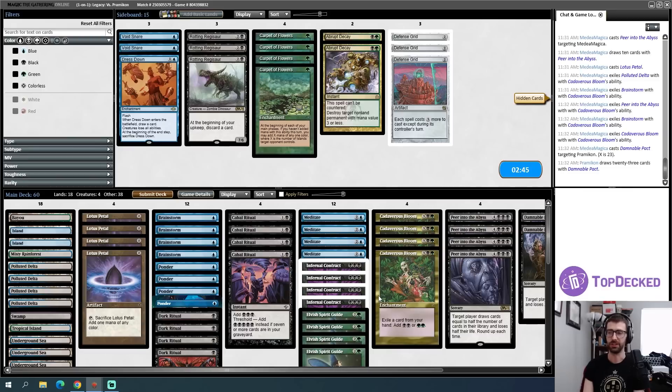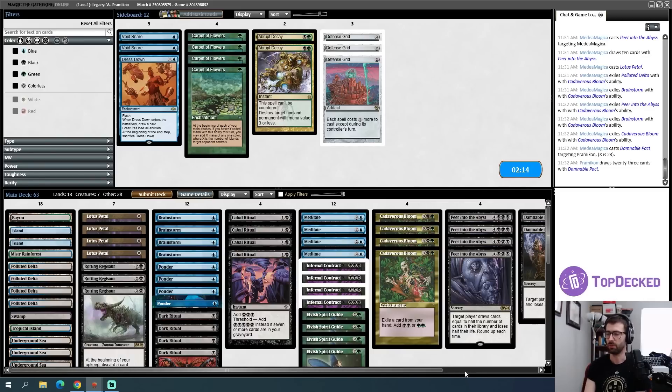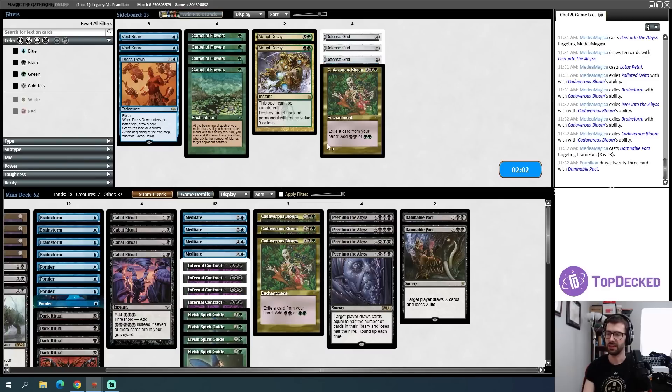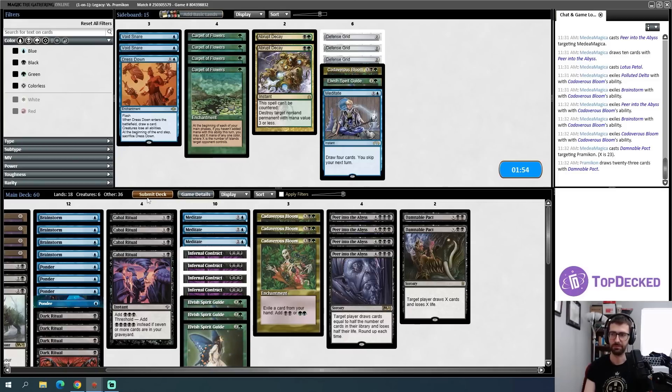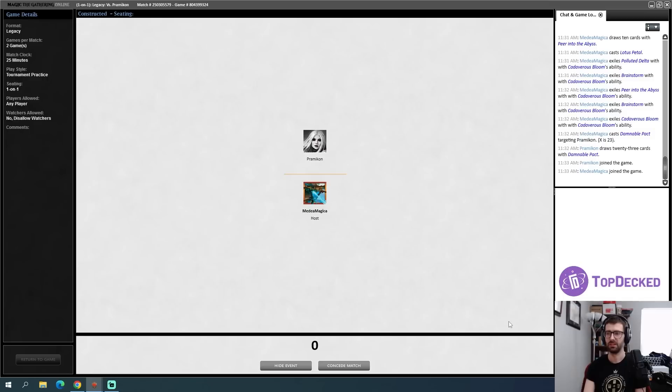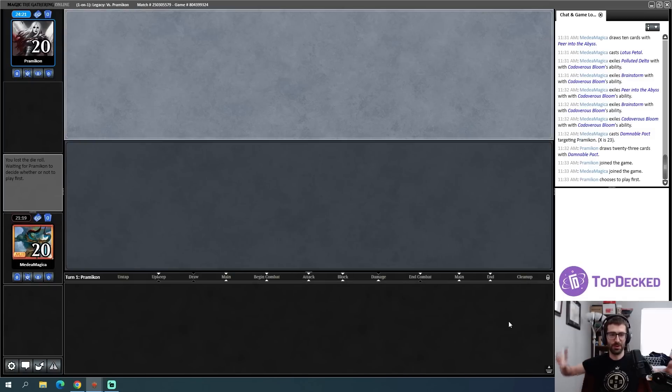Rotting Regisaurs are okay as an alternate win condition. Abrupt Decay is reasonable for Liliana of the Veil specifically — though actually Liliana of the Veil is good versus Rotting Regisaur, that's a thing. I wonder how bad skipping my own turns is in this matchup — just straight up skip a turn to draw four cards might just be legit. Let's bring in three Regisaurs. I'm not entirely sure what to cut — maybe a Bloom, a Spirit Guide, a Meditate.